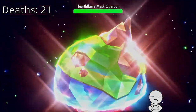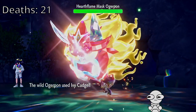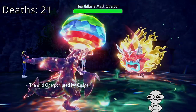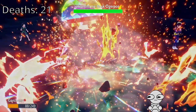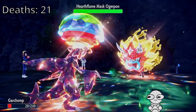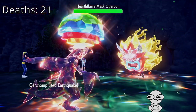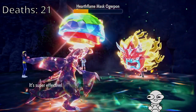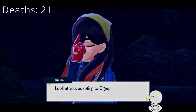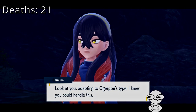My screen's all glitching now, but I don't really care. Ivy Cudgel — okay, so... wait, is that not very effective? Excuse me? That was not very effective? What are you talking about, game? Yeah, I adapted to Ogrepawn's type, but at what cost?